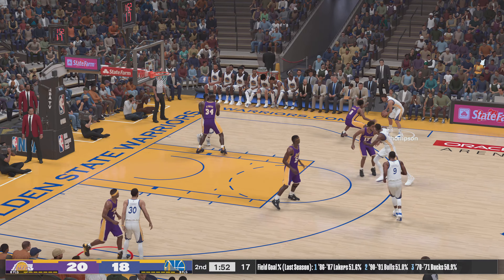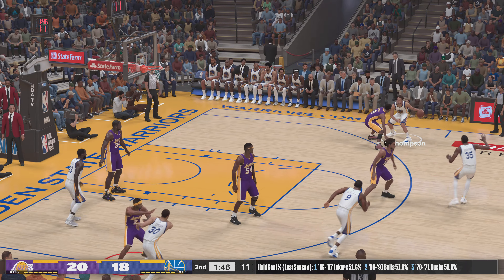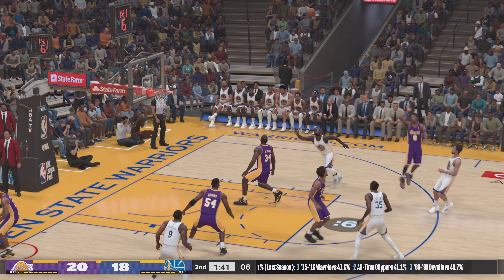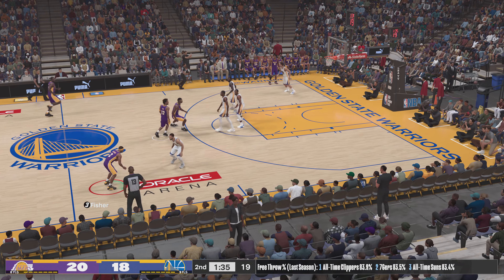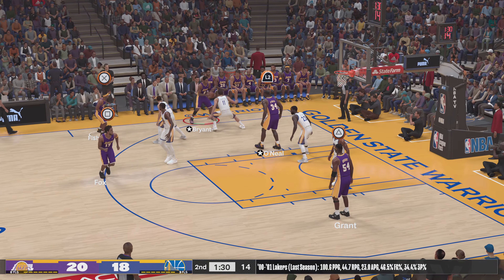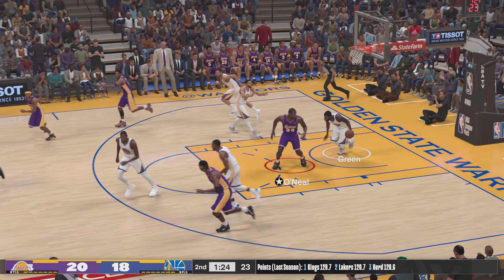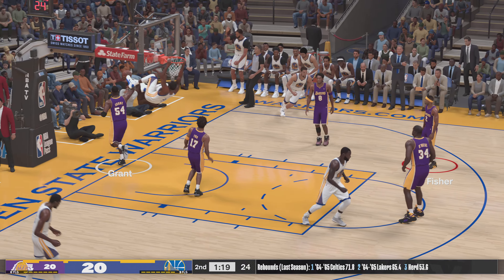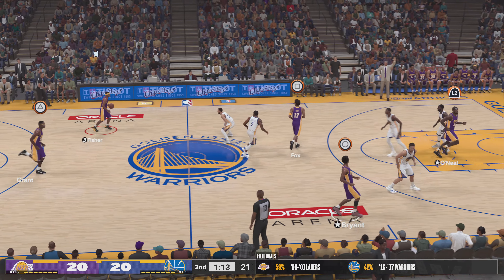KD passes to Thompson, Green with a screen for Thompson — trying for the go-ahead basket, it doesn't go in. Here's Fisher, it's Kobe Bryant on the wing — here's O'Neal, the Warriors pull it in. That's a surprise, really out of character for him to miss. You just don't want to give Andre Iguodala that kind of lane because you get that kind of highlight.